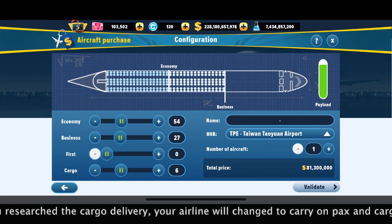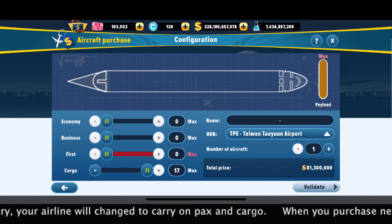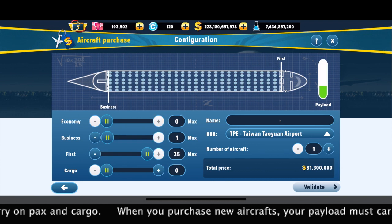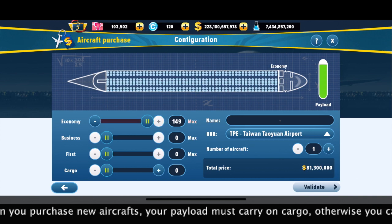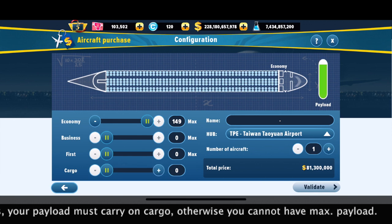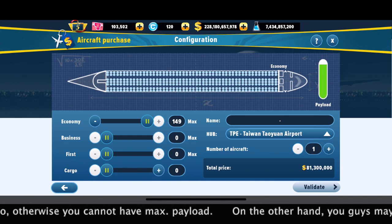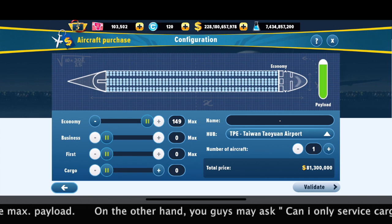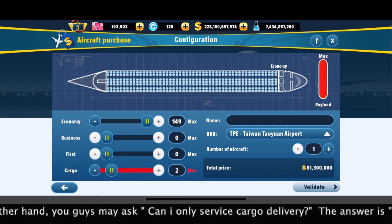As you can see, you can set the full payload with cargo for the maximum number. But on the other side, if you want to fully allocate the seats of the payload in your aircraft, it is not available — you still have several spaces spared for cargo. After you add the cargo in there, the payload of that aircraft is at maximum.